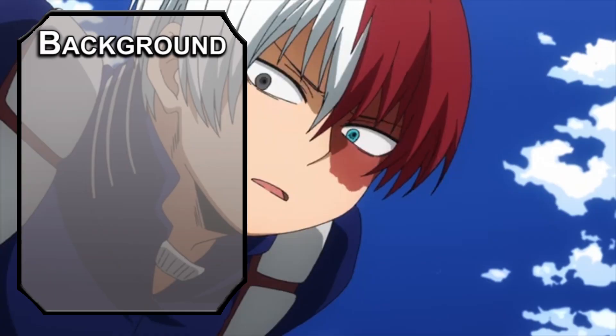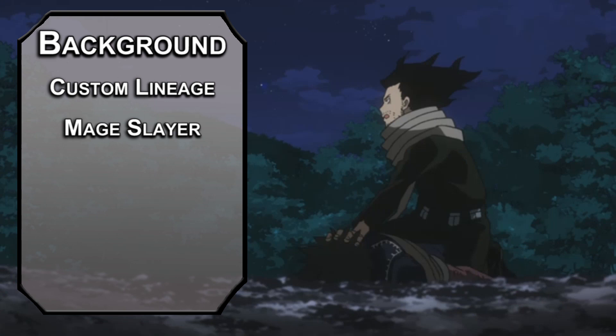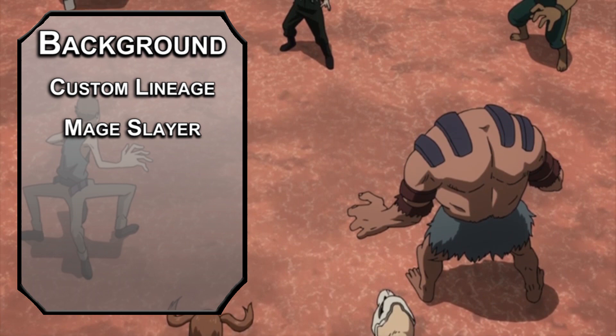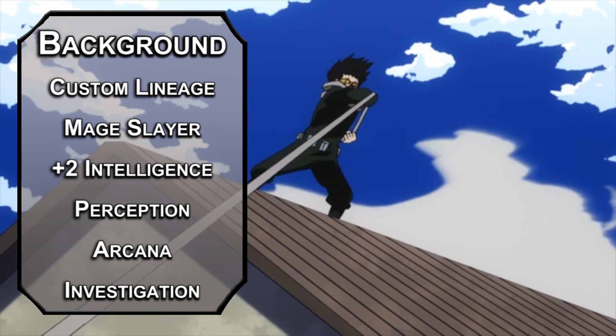We'll dump charisma — you might be one of the greatest heroes in existence, but no one really knows who you are, and that's actually kind of a plus. Aizawa is a human, but he's a quirky human, so we'll use custom lineage to grab the Mage Slayer feat right away. This lets you attack creatures with your reaction when they cast a spell within five feet of you, gives disadvantage on concentration saves when you attack them, and advantage on saving throws against spells cast by creatures within five feet. Bump your intelligence with your two free points, take perception for your skill of choice, and build your own background for arcana and investigation skills — call it the edgy teacher background.